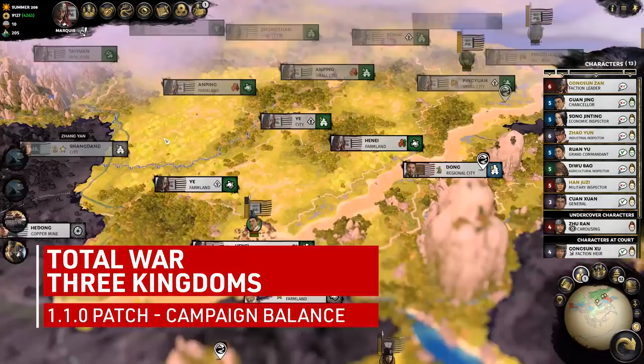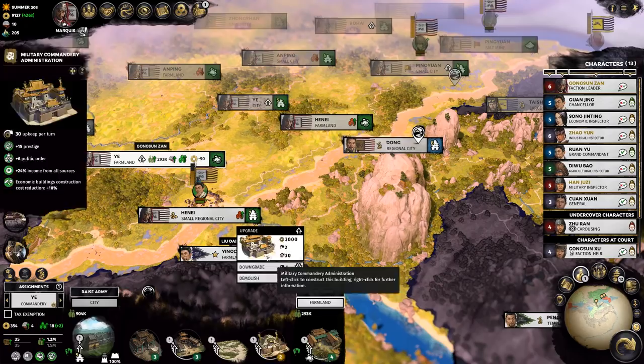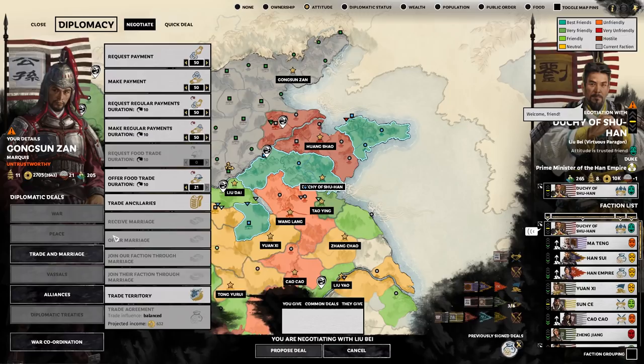Moving on to the campaign side: Lu Bu is now more expensive, which works for me since that dude is a god on the battlefield. Babies are now more likely to be born from marriages, which was a big frustration from the Total War creators in our Discord channel. The Dong's intimidation resource decays slower, which was another big issue, and the people in power bonuses for the yellow turbans is applied correctly.